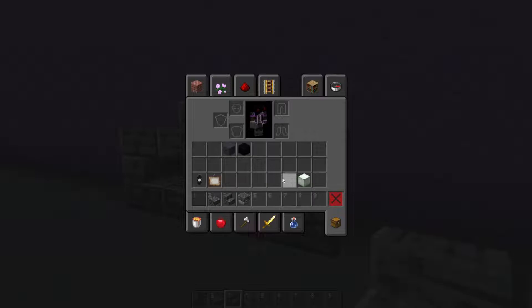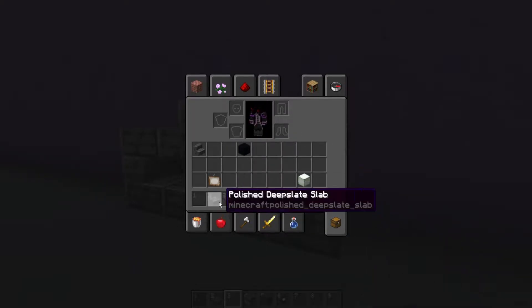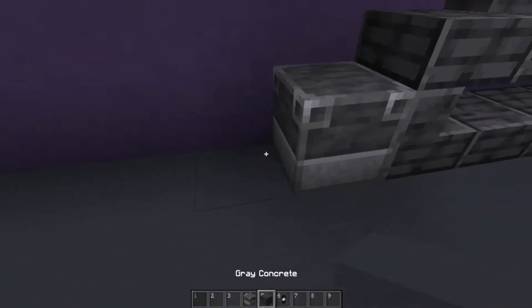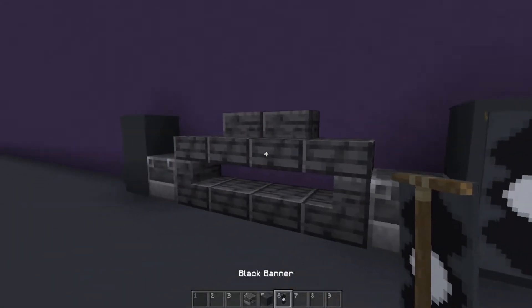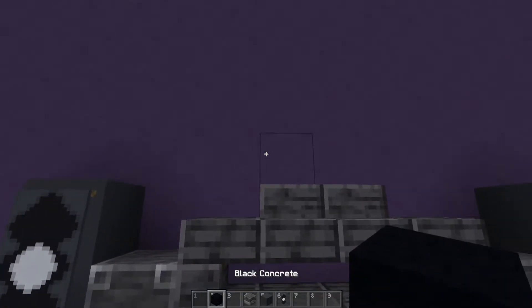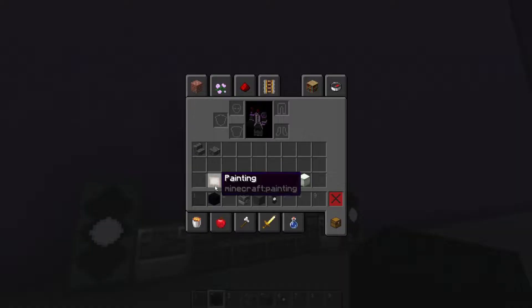Then we're going to switch over to our blast furnaces, our gray concrete, and our banner. We can go ahead and put the deep slate away. Blast furnaces — we're going to put them in backwards, just like that. Gray concrete, gray concrete — that's our speakers, just like that. And we'll need the black concrete as well.